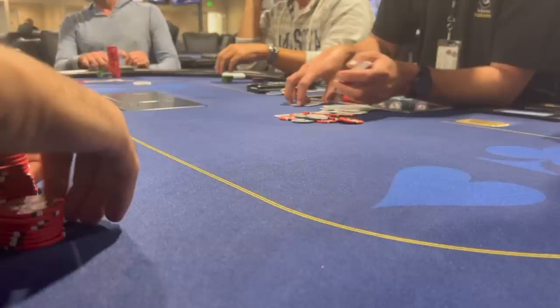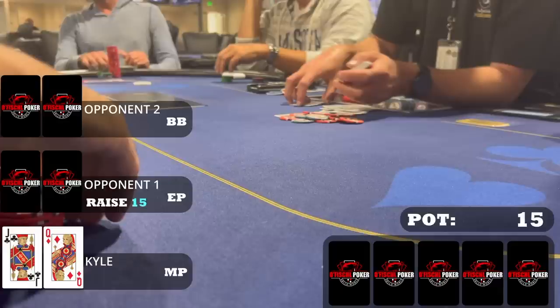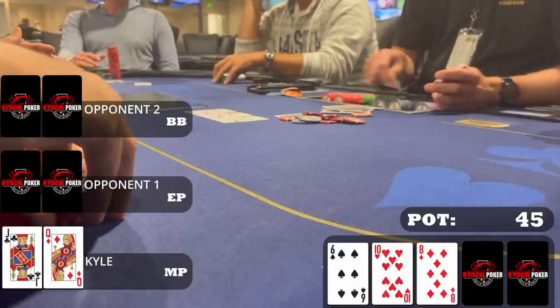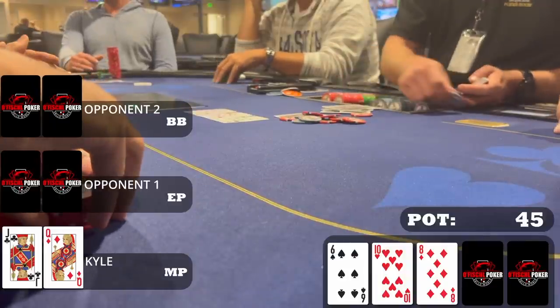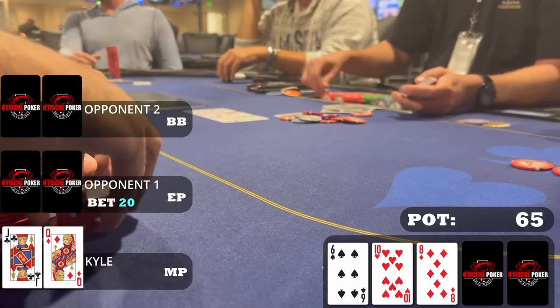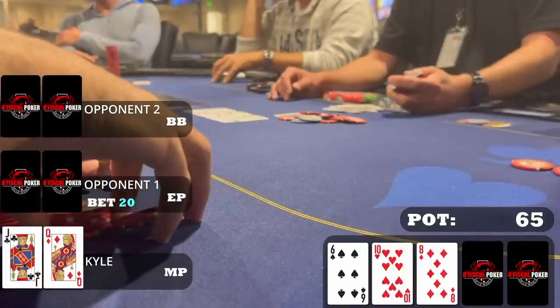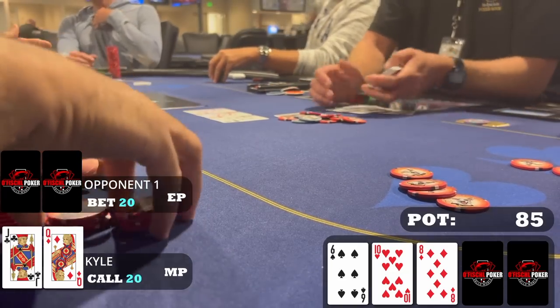On the first hand of note, an early position player raised to 15. I call in middle position and the big blind calls as well, so we end up going three ways to a flop. When the flop comes 10-8-6 rainbow, I think queen-jack is pretty good to have here — have a gutshot, two overs, a lot of playability. When the early position player continues for 20, I'm happy to continue. If I make a pair I can often have the best hand, and I can raise with any king or ace on the turn as bluff outs. When this specific opponent takes this line I expect them to have a lot of 10x in their range. The big blind folds, so we end up heads up.